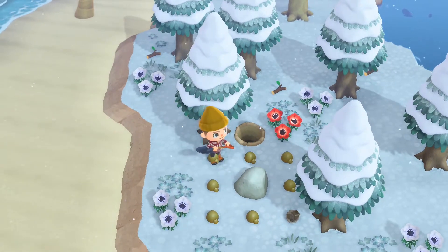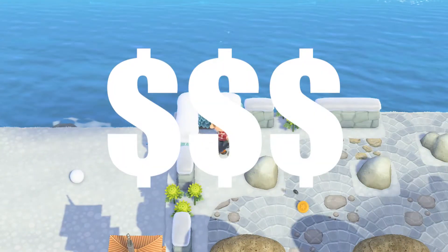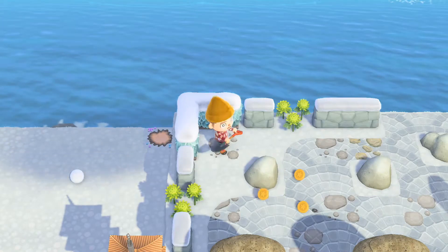On your island, there should be 6 rocks available for you to hit each day. One of those rocks will be a money rock, which will actually drop bells instead of resources.